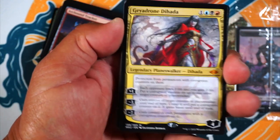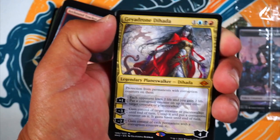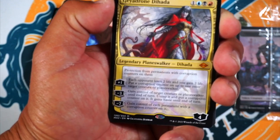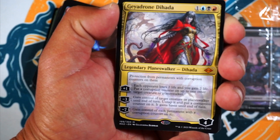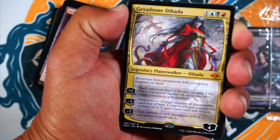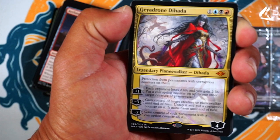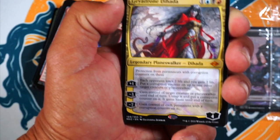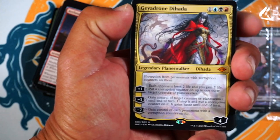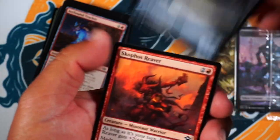Protection from permanents with corruption counters on them, four loyalty. Plus one: each opponent loses two life and you gain two life, put a corruption counter on up to one other target creature or planeswalker. That's her plus one — pretty good. Minus three: gain control of target creature or planeswalker until end of turn, untap it, put a corruption counter on it, it gains haste. And minus seven: gain control of each opponent with... That's interesting. Definitely a commander card, but could be a good limited card if you can get the mana to go off.